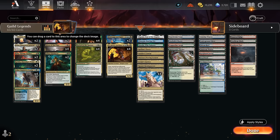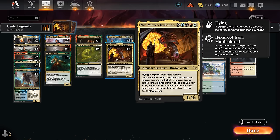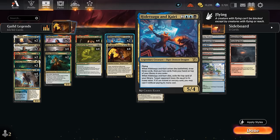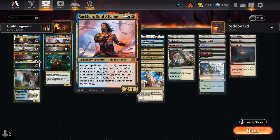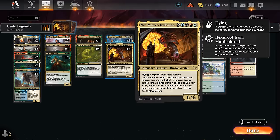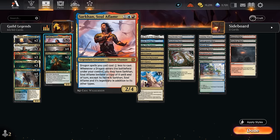Representing Izzet, we have two copies of Sarkhan, Soul of Flame — a 2-4 that gives dragon spells a one-mana discount. Not super useful with Niv-Mizzet since it doesn't reduce the color requirements, but it can help us cast Hidetsugu on turn four. More importantly, if we play a dragon with Sarkhan in play, Sarkhan can turn into that dragon for one turn and is not legendary, so we can have two of the same dragon in play — one way of getting Niv-Mizzet's effect a turn sooner.